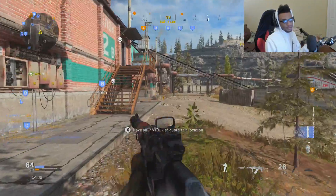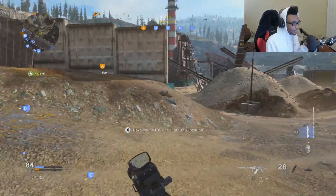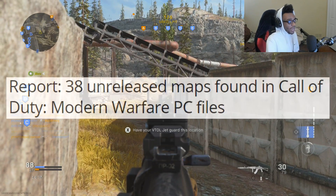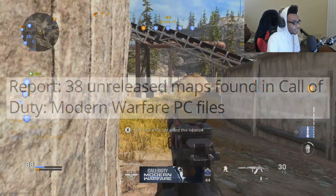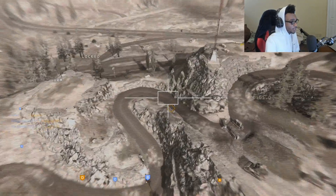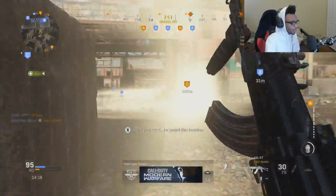Within this 1.06 update they actually leaked a lot of maps, which we're going to discuss right now. 38 maps were actually found in the PC files after this update went live. Some of the gunfight maps coming are going to be Cage, Cargo, Hook, and Exclusion Zone. I'm putting up a screenshot of Exclusion Zone right now — it actually looks pretty cool, so let me know what you guys think about it.